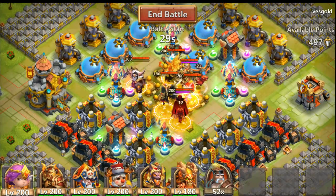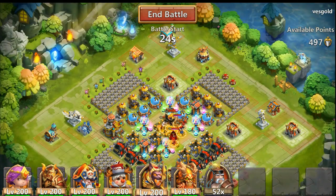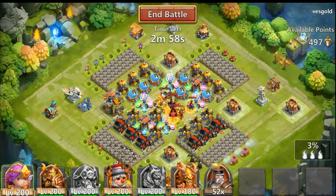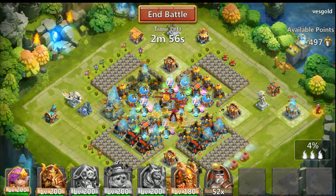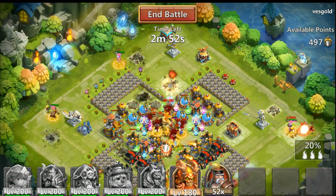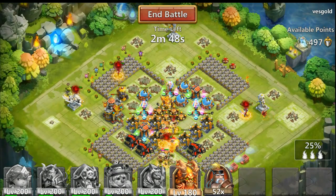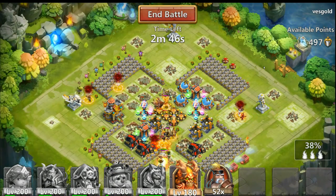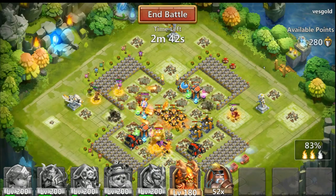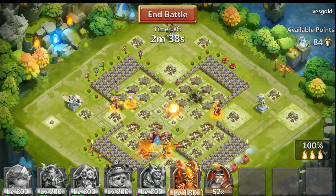Here we have a pretty solid team — noble evolved heroes all around. I'm gonna drop my Anubis first since he's gonna proc on all the enemy heroes. I want my Cupid and Aries so my Little Nick will do more damage. As you can see we are at 38%, Little Nick at 46, and everybody is still alive while Little Nick is going in.